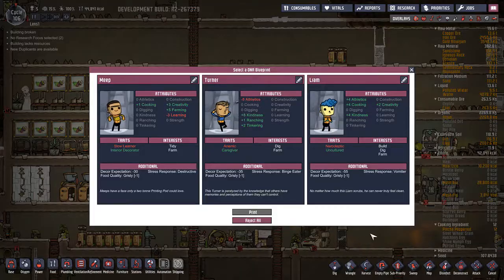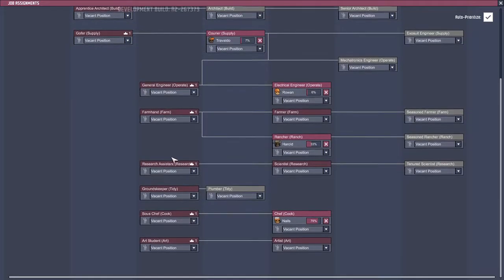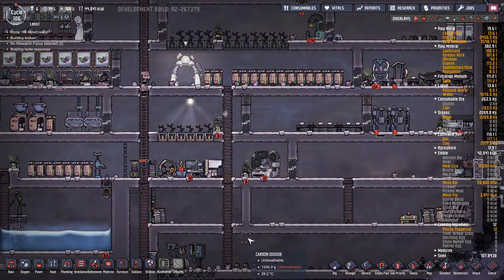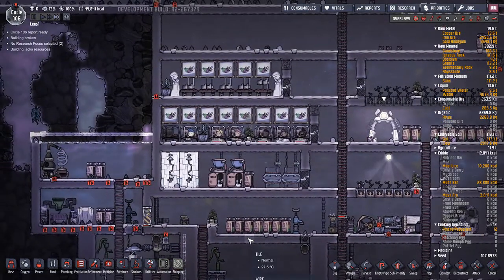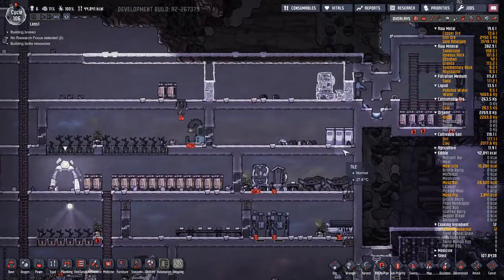New dupe, let's have a look at what we can get. It's pretty slow. Binge eater. That one's a vomiter. That one's destructive. Narcoleptic - good at athletics though, big deal. Dig and anemic. Just slow. I don't need - Liam, it's you! Researcher, no - groundskeeper. Liam, Liam, because spice needs clean. Thank you Liam, fantastic if you can do that.